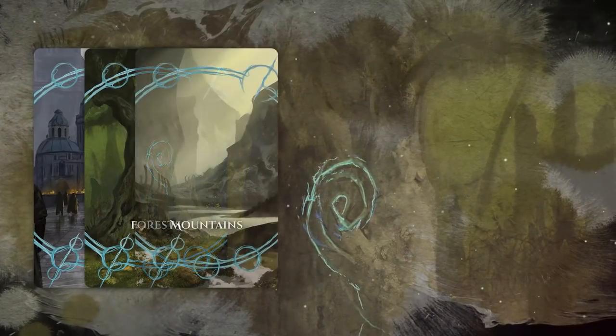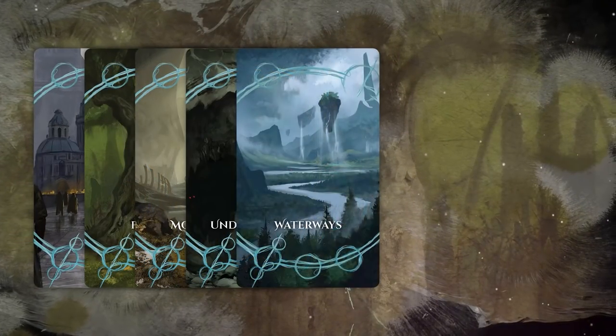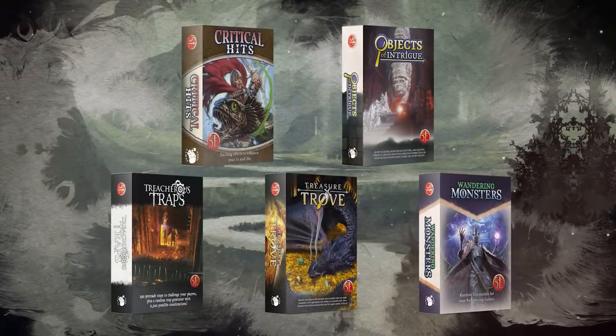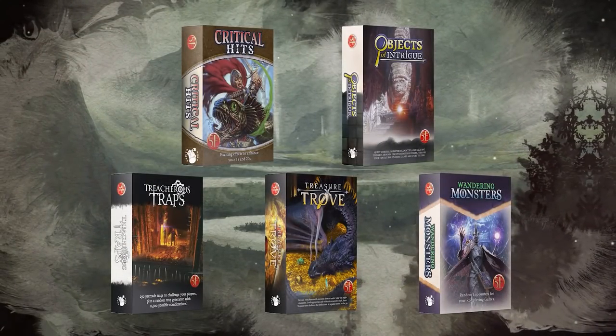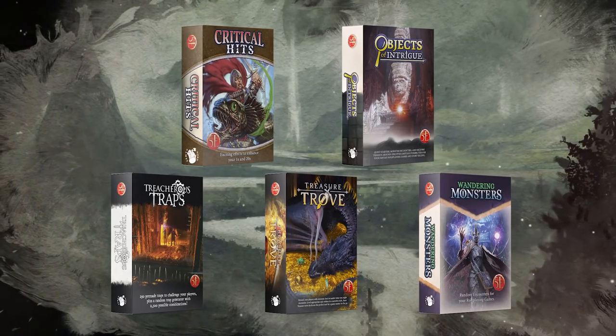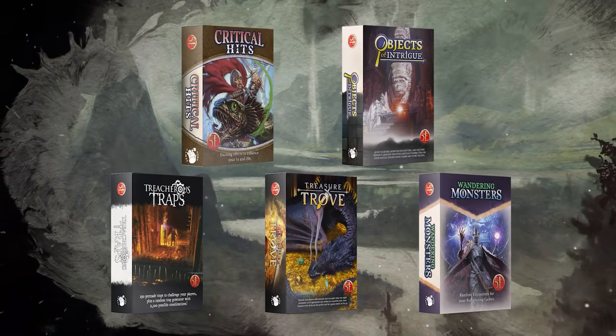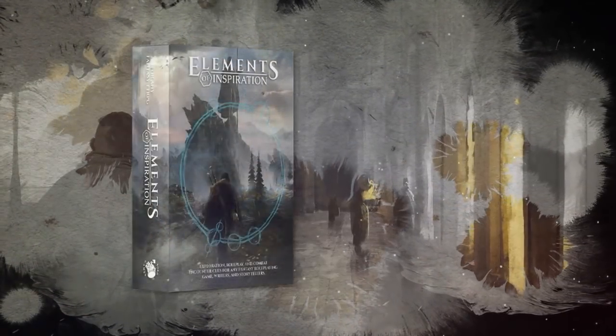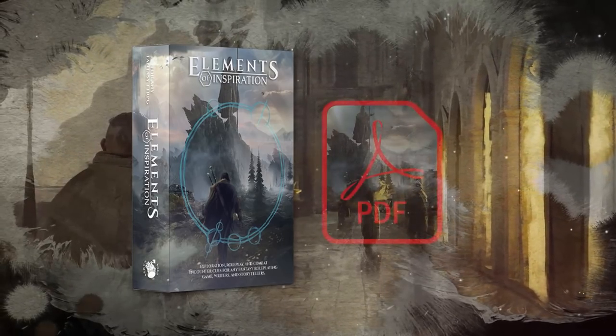There are decks for urban events, forests, mountains, underground, waterways, tundras, deserts, plains, and even swamp environments. They've also added past decks into this Kickstarter so you can expand your collection — including decks for critical hits, treasure hordes, random encounters, traps, and more. Check out the link in the description below and get yourself a deck for Elements of Inspiration.